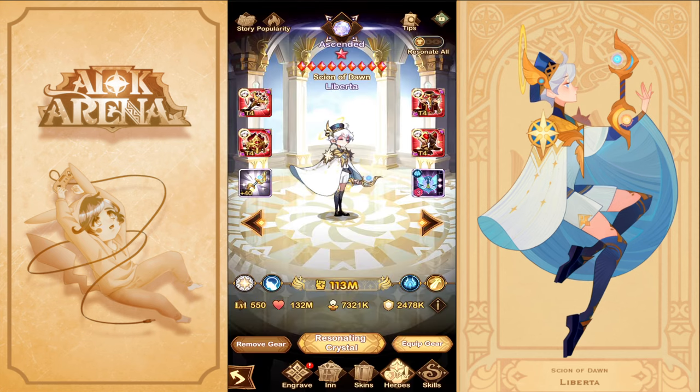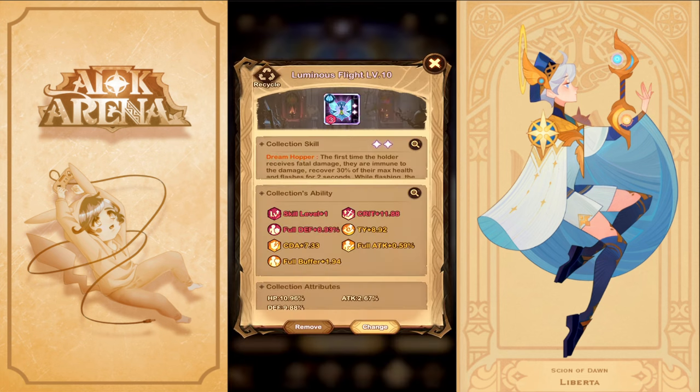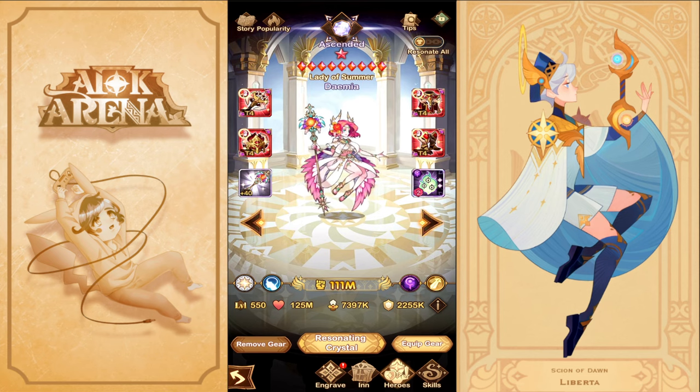The second critical unit is Liberta. You need him at least at Mythic because his signature item needs to go to at least Plus 30 — I have mine at Plus 40. His collection item, the Luminous Flight, helps him a lot; get it to at least Skill 1 and stack as much attack buff as possible. Damia is the other key unit — ascended is ideal, but Mythic works with more retries.